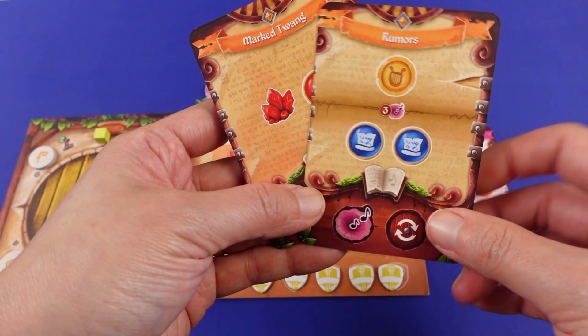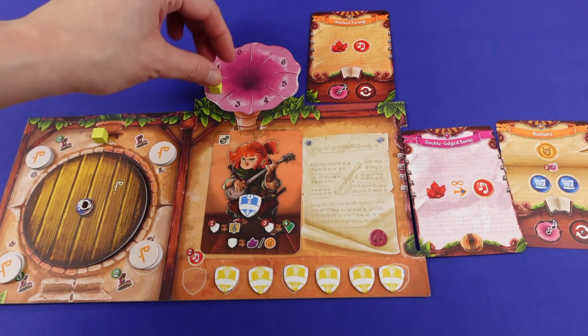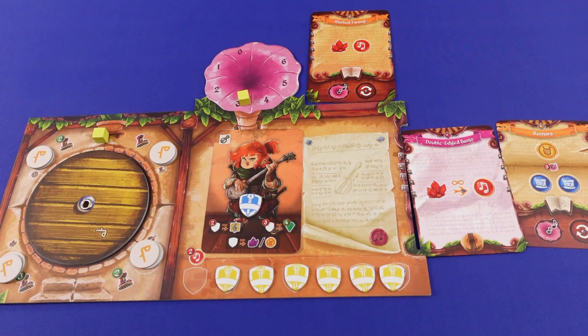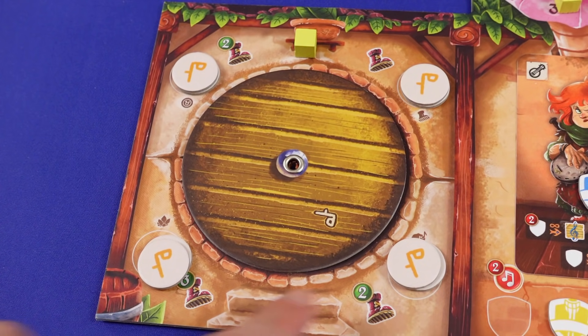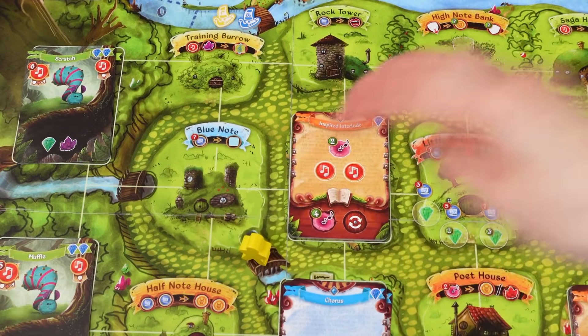On a player's turn, the player plays 2 skill cards — one to their tableau for planning and the other to the card pile, gaining the card's benefits shown at the bottom. Usually gaining volume, which is one of the currencies, and moving their tempo clockwise to the next quadrant space. That space also determines the player's Bart movement on the main board, so the player then moves their Bart. That's it!